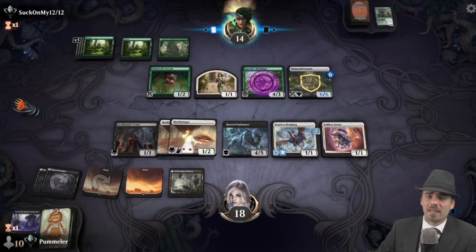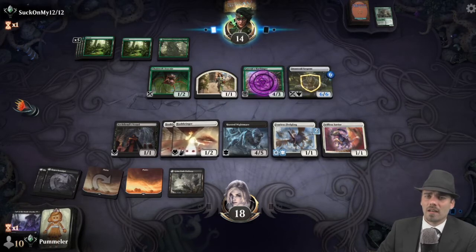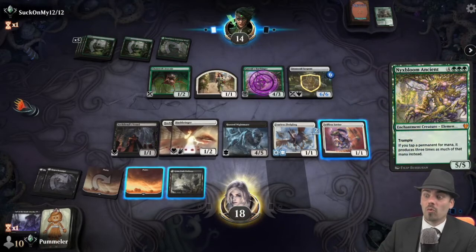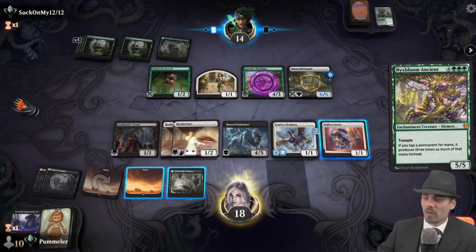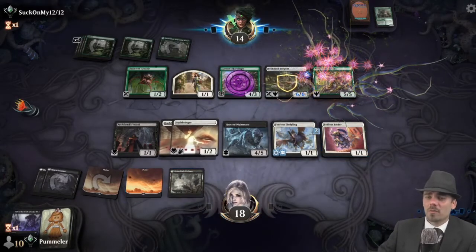Opponent makes a land drop, up to seven lands now. That is a relevant number. Oh — Nixbloom Ancient! What is our opponent getting up to over there?